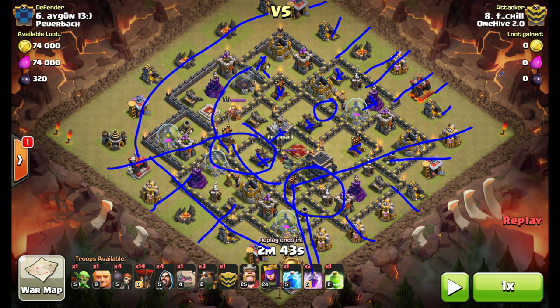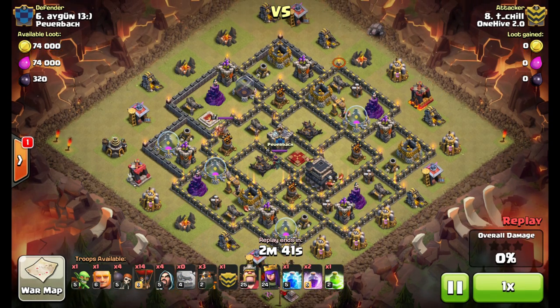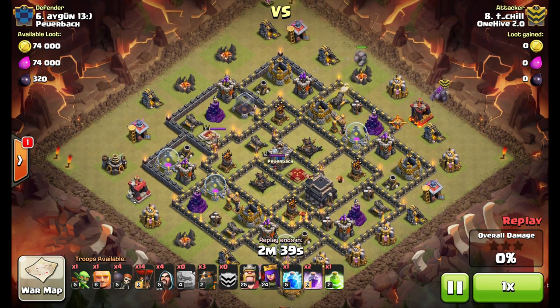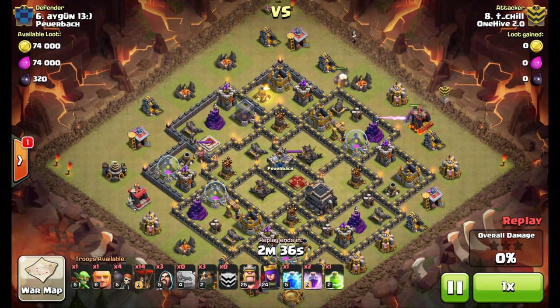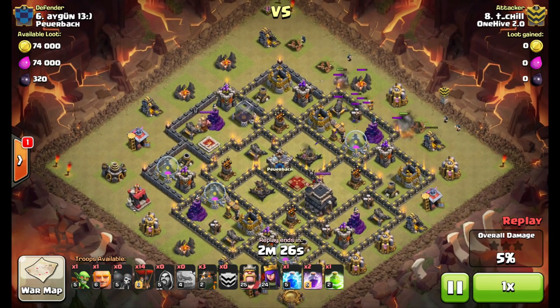So that's the breakdown. We'll take a look at the replay now. Here he goes with the attack — Golems go down, Wizards are going to go down to create his funnel. Pay attention to what he does here: he drops one Wall Breaker, just checking for Spring Traps. It takes three to get through this wall, so he backs it up with three more and gets through.